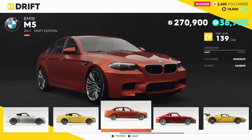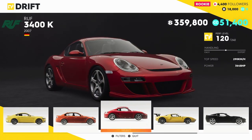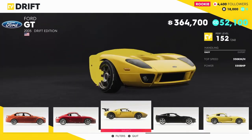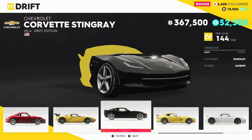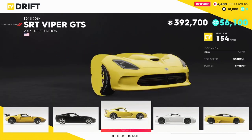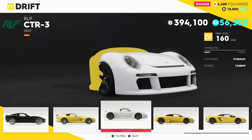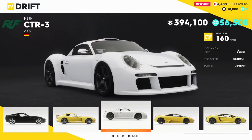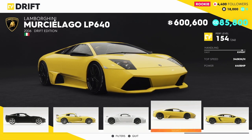They've got two different versions of the Mustang which is nice — the faster version as well. We've got the M5 drift, the RUF Porsche — the faster versions of the RUFs — and the Ford GT as a drift. There's also the Bipart and the RUF CTR3.